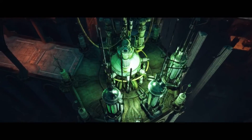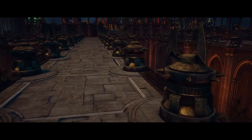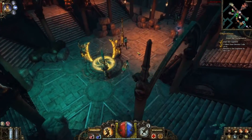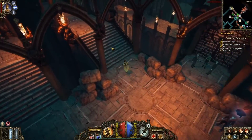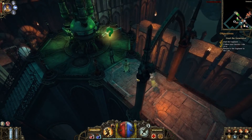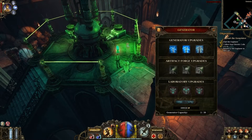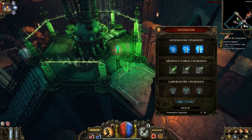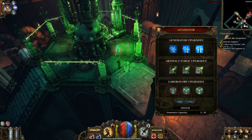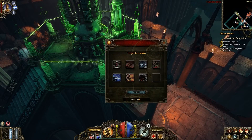A proper secret lair needs two things: power and defences. Borgover is a town of incredible inventions. One of the scientific wonders is called the generator. It could be upgraded into various forms. It provides power for your arcane forges and taps into the mystical energies. And most importantly, the generator is going to power your traps.